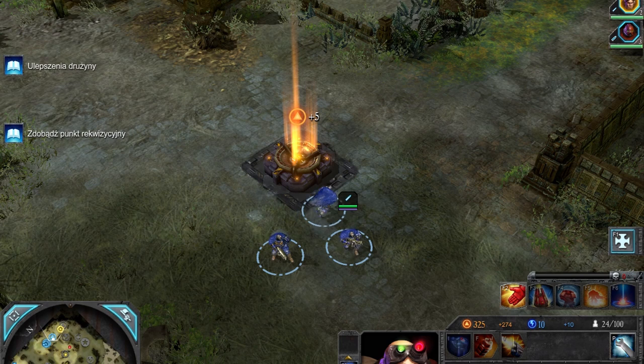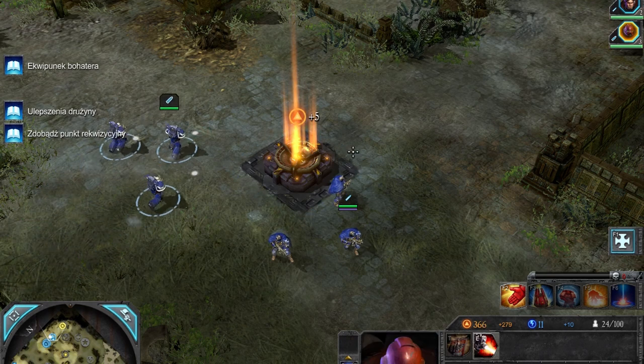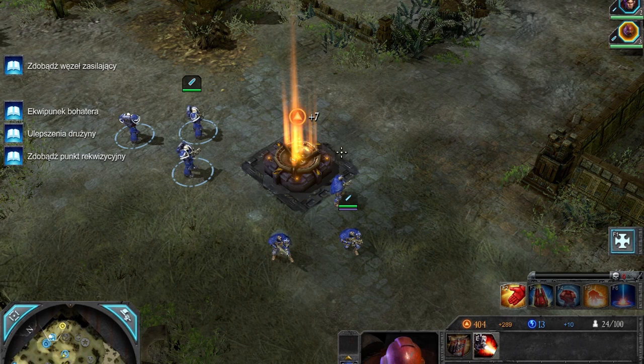Acquisition is the most basic resource. You need it for everything pretty much — to develop power, to buy units, to upgrade them. You get 264 requisition per minute from your base. The rest comes from the points you capture; they look like plates.